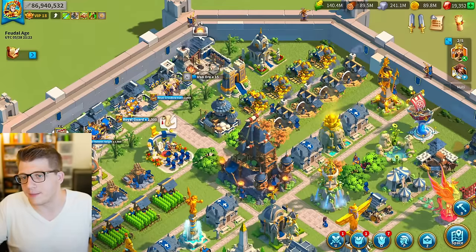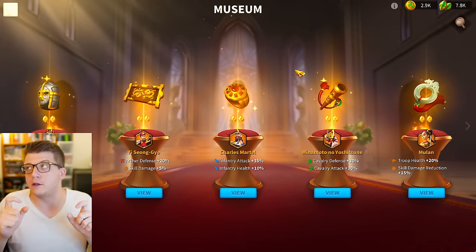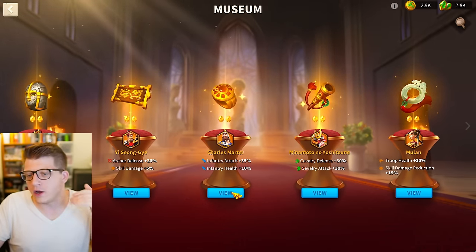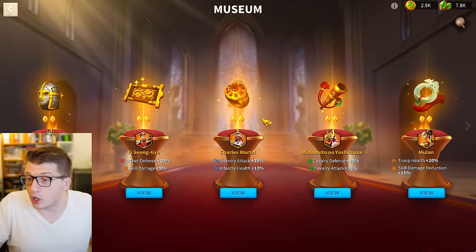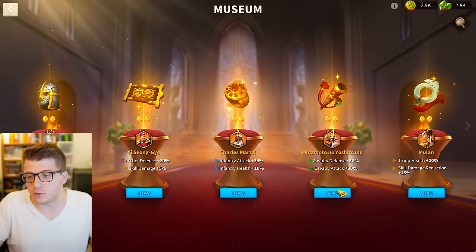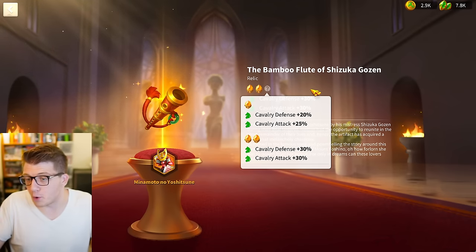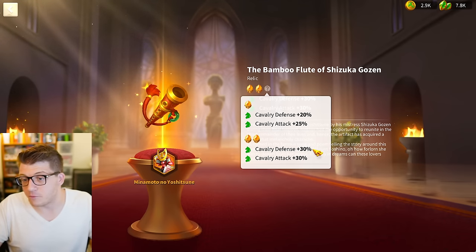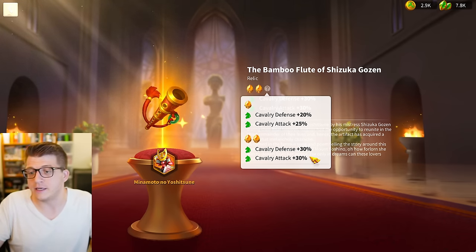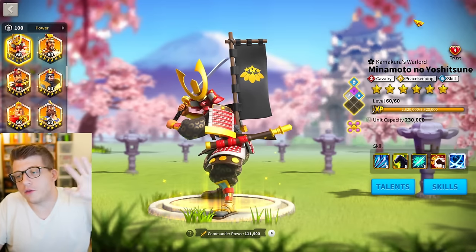One final pro worth noting: a third relic upgrade for museum commanders has been confirmed, which means Minamoto will eventually get a third relic upgrade. It could be 35/35, 40/35, or 40/30 — who knows exactly — but he will probably get slightly stronger in the future, so keep that in mind.